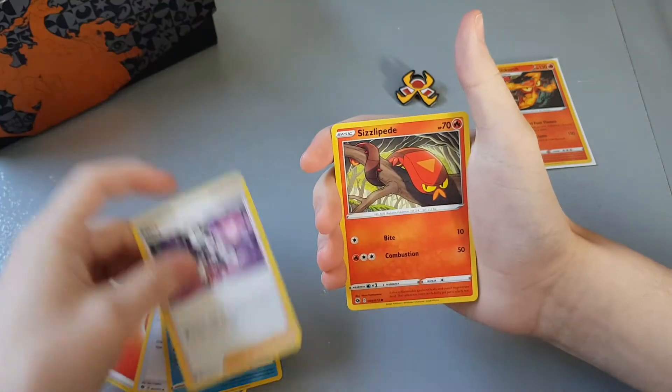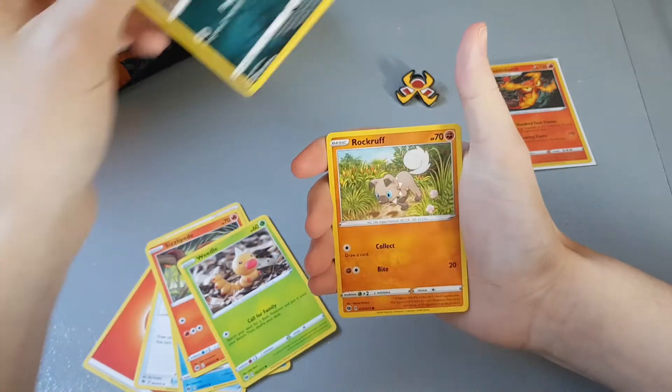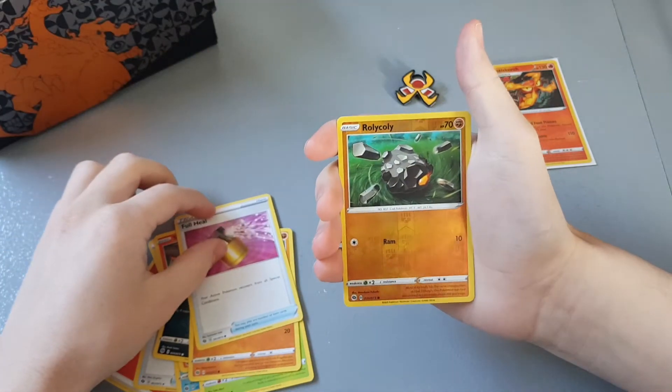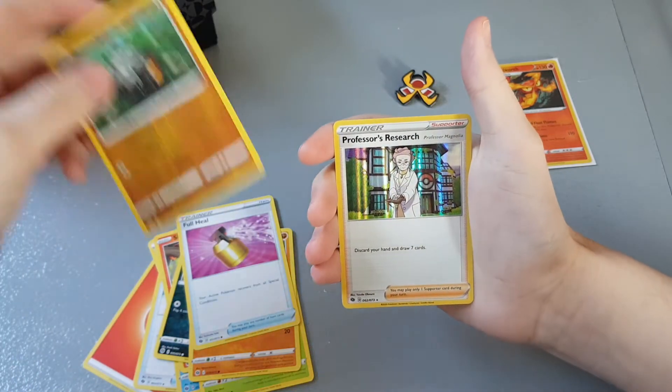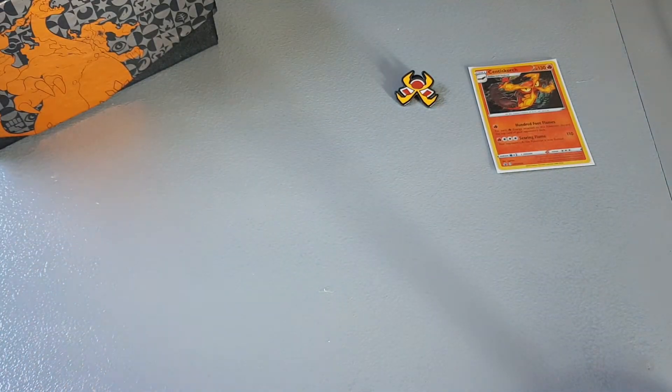Let's get some last-pack magic: Sharpedo, Piers, Centipede, Weedle, Galarian Zigzagoon, Rockruff, Full Heal, a reverse Roly-Coly, and a Professor's Research holographic. Okay, that was a bit disappointing — we got basically nothing, not even a reverse energy.